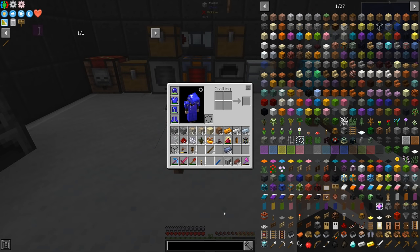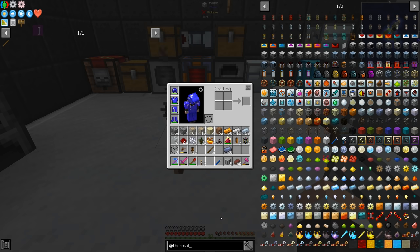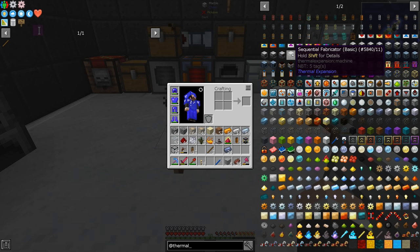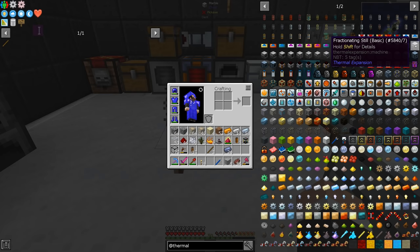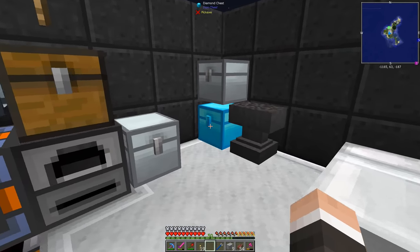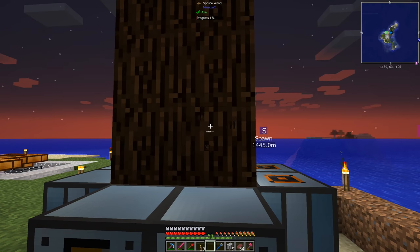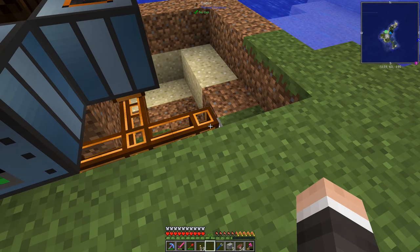So then what we need — is it Thermal Dynamic? Thermal? It's one of these guys. Fluid transit energy fuser — I think it's this one. Nickel — okay. So I'm pretty sure we gotta get a fractionating still. These guys don't require power — they're gonna extract the resin from this tree right here. You can see it is going up, and then we're gonna pump that resin into a fractionating still which will turn it into rosin.